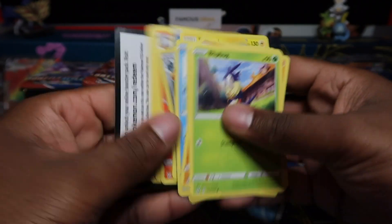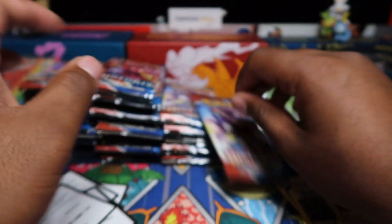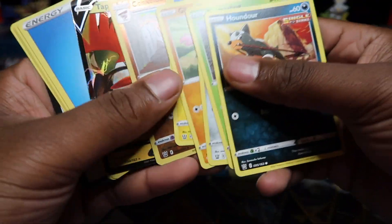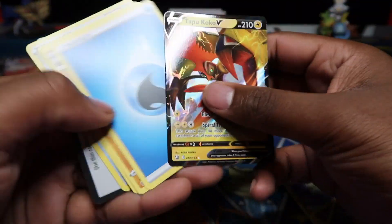I thought it was the full art for a second — I saw the head and didn't realize it wasn't. I wanted it to be a full art, but it's just a regular Tyranitar V. There's a little figure thing falling over — pretty cool figure. Is it getting tough? I do have another 50 packs — maybe some of the secret rares are in there. Tapu Koko V there — we'll take that.